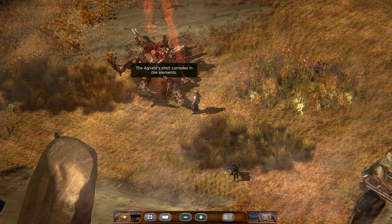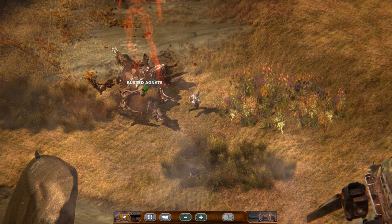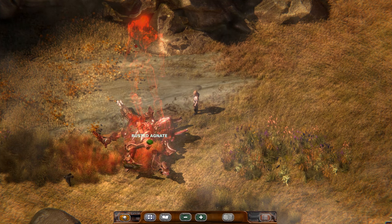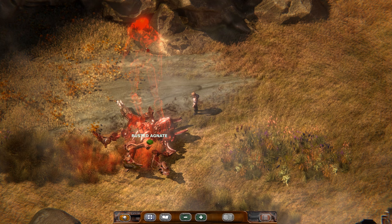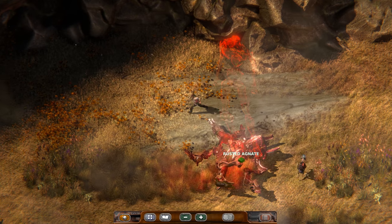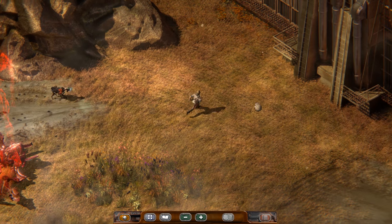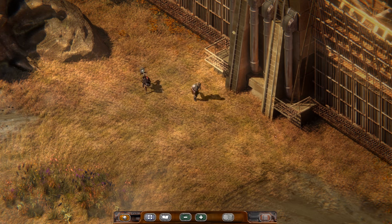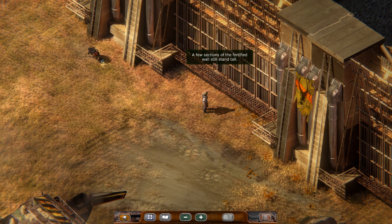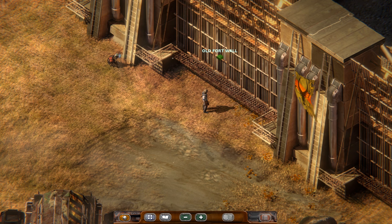Rusted Agnate. The Agnate shell corrodes in the elements. Is it shooting up a projection into the air? A few sections of the fortified walls still stand tall. Looks in really good condition.